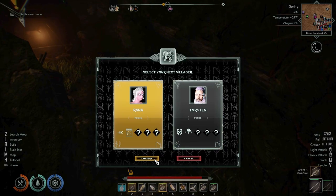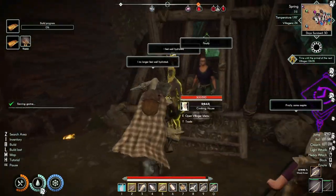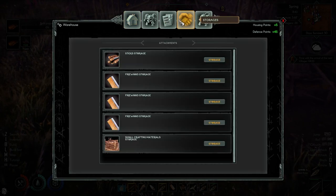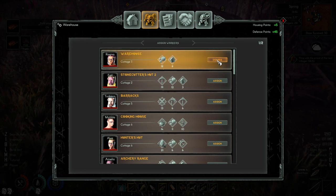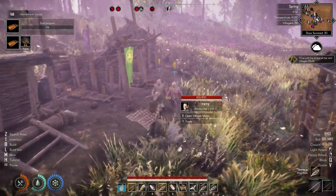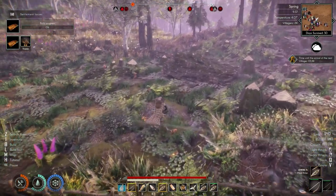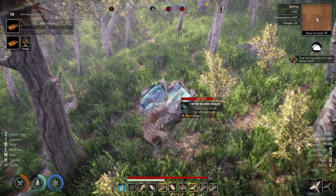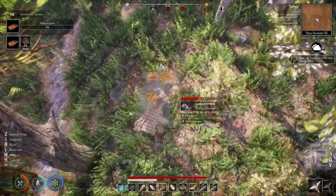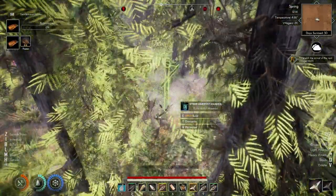We'll go with Runa — 30 days survived, baby! I take my worker off the warehouse, that's why I'm not getting anything for the warehouse. Ragna, get stuff for the warehouse. My stone cutters want stone cutting markers. Get this Jotin blood and put a stone cutting marker right out here where there's a few stones. Got two Jotin blood.